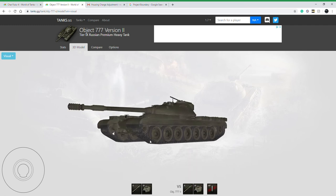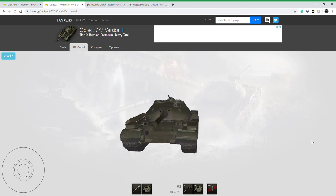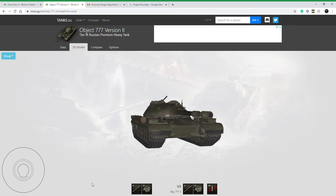These two vehicles are the Object 777 Version 2, a tier 9 Russian premium heavy tank. It has an incredibly low profile and is just a monster of a tank to look at. It uses a 122 millimeter gun with AP rounds and also gets APCR.